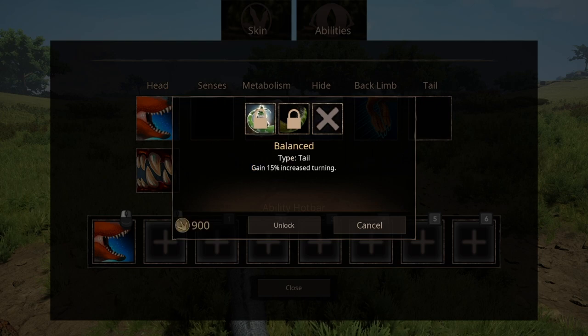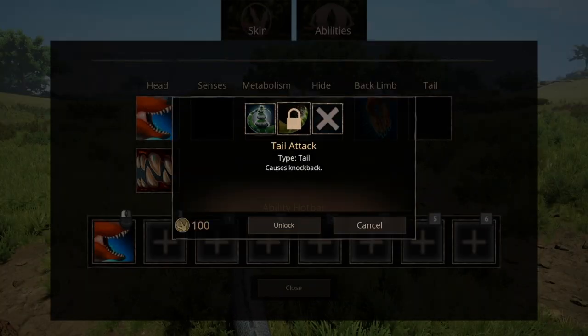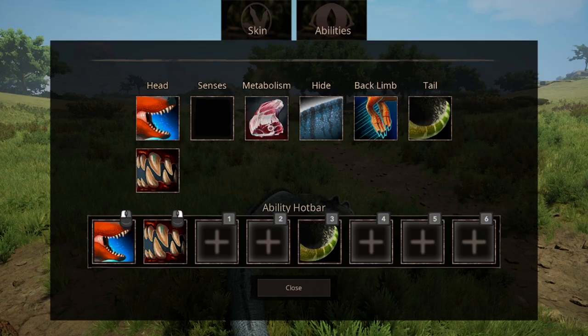For tail abilities, we have two options: balance and normal tail attack. I usually use the normal tail attack, and I'll come back to that because there's a really good reason why you should use the normal attack. Everyone has their preference, but this is at least what I use as my arsenal for my battles.